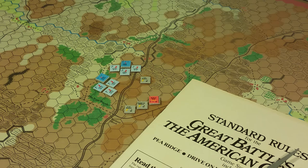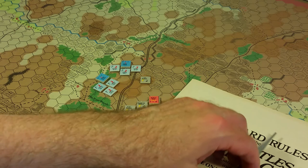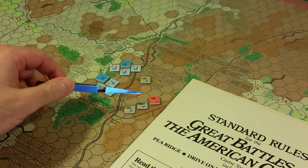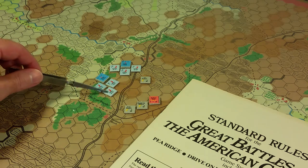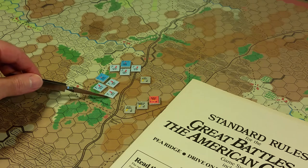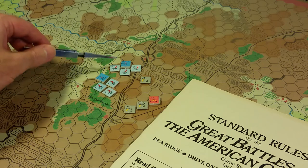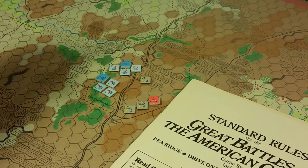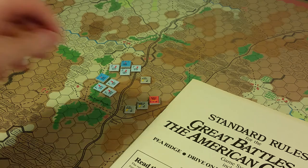Coming back to 'A Gleam of Bayonets' - I went ahead and picked up a deployment using a historical map of the battle. I found Wofford's Brigade, Gibbon's Brigade, and Patrick's Brigade. Their units were mixed up on my map, so I set them up on the map per what I found from the historical map. This has nothing to do with what's provided in the game, although I did this before.